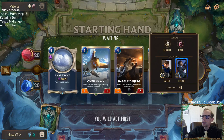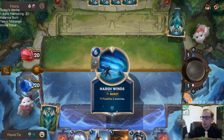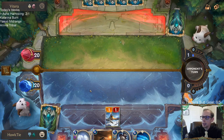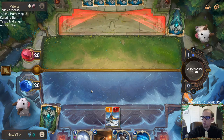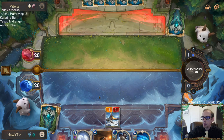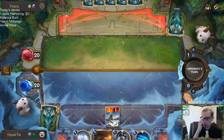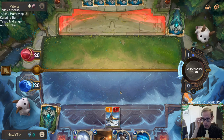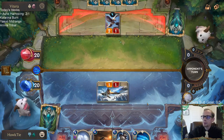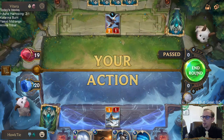I'm hoping they have a lot of their one-mana two-ones and a lot of Lucians, maybe Brightsteel Protector — a bunch of two-toughness things. Not War Chefs and Laurent Protégé. I'll just play Omenhawk right away, especially with us having the attack on turn one. We just play this thing out, because who knows when our next two allies are going to be. They do not want to trade birds.